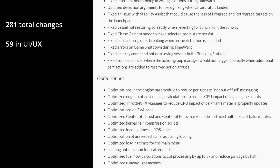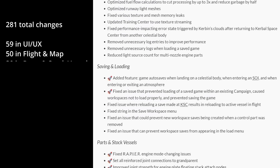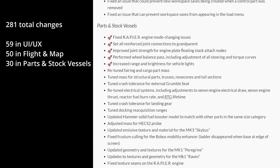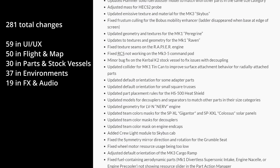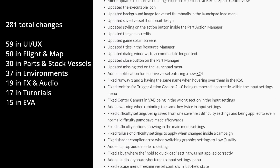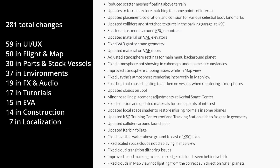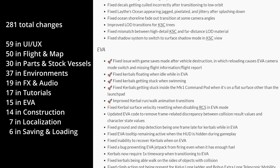59 of these changes were made in UI/UX, 50 in flight and map, 30 in parts and stock vessels, 37 in environments, 19 in FX and audio, 17 in tutorials, 15 in EVA, 14 in construction, 7 in localization and 6 in saving and loading.